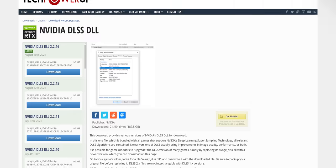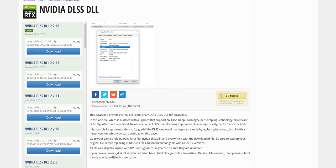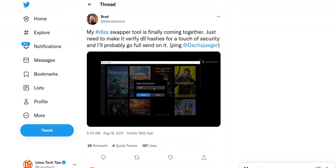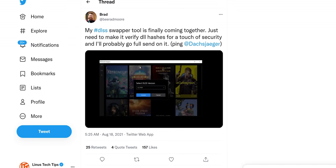The concept is simple. A game comes with a single file that determines its DLSS version. Funny thing about files — you can replace them. Tech Power Up has a database of all the DLSS versions to date, and programmer Brad Moore created a handy tool called DLSS Swapper that makes it dead simple to try different versions on your favorite games. The question then becomes: how far can we push it?